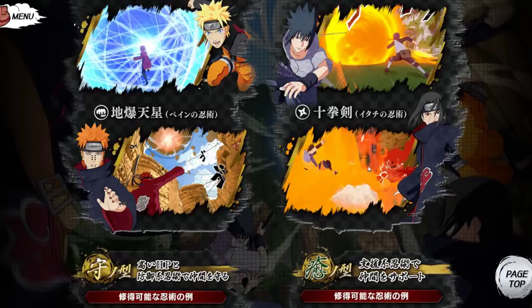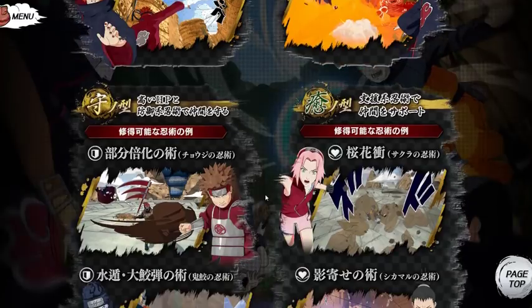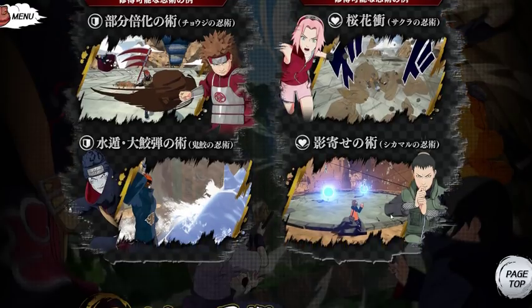Susanoo abilities confirmed for custom-made characters — that is insane. Partial expansion jutsu with CACs confirmed, Cherry Blossom Clash confirmed.